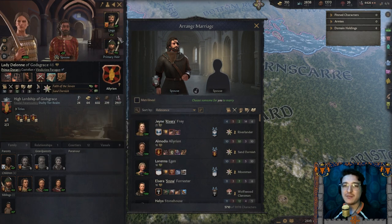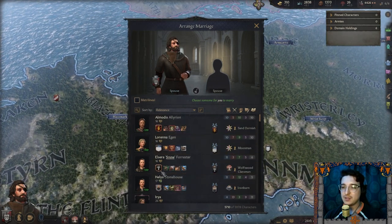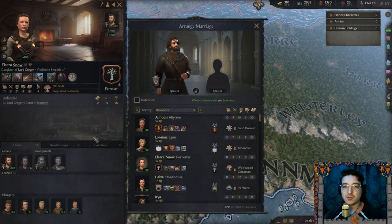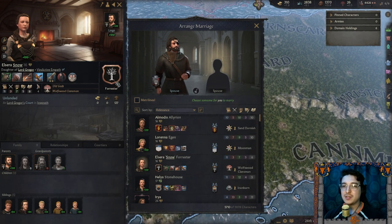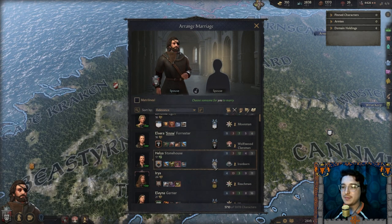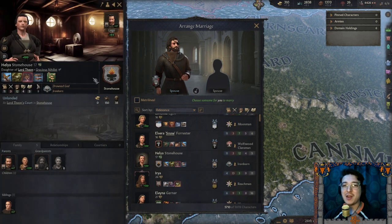Looking at options — Illyrians, Faith of the Seven, Dornish. House Forrester — she is a Snow, which means she's a bastard, so she won't inherit any claims. And their military strength kind of sucks. Or House Stonehouse — an ironborn. Imagine marrying an ironborn woman. Let's sort by alliance power instead of relevance.